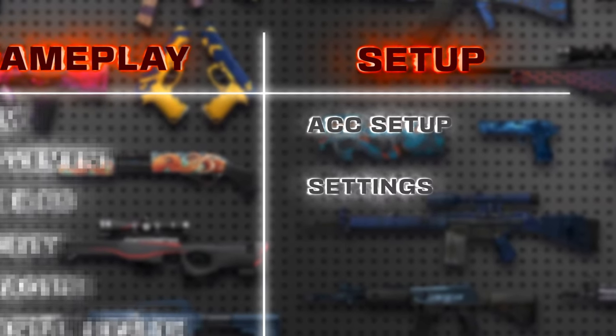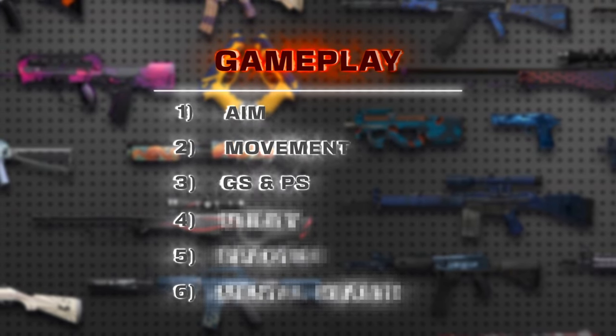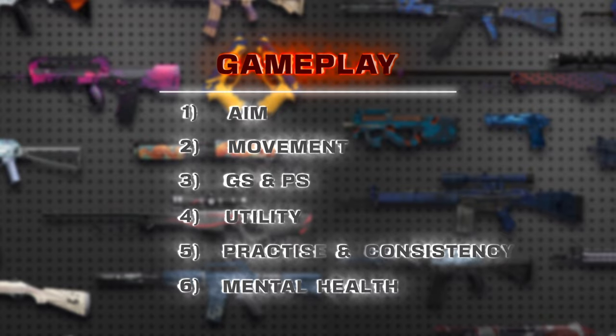Moving on to the other category, which is gameplay. Gameplay is made up of the following six subcategories: aim, movement, game sense and play style, utility, practice and consistency, and of course your mental health.